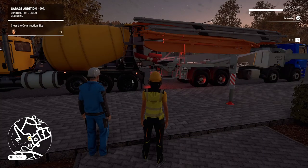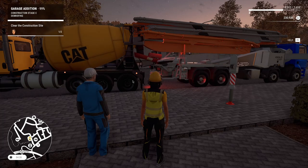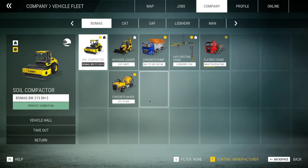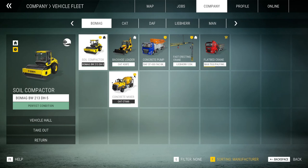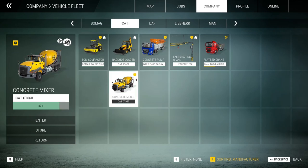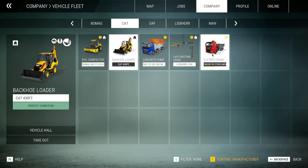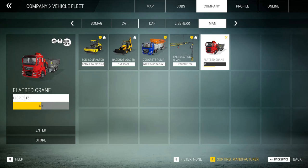The next part is vehicle and machinery handling. If you push B, you come to this screen, which is very important. You can see all the equipment you have — you can rent equipment in this game too. At the start you need to do it because you simply don't have the money. You can see the clock icon indicating rented material. After every construction job is finished, return the rent, because if you don't, you pay every day and keep losing money. Just return it here.